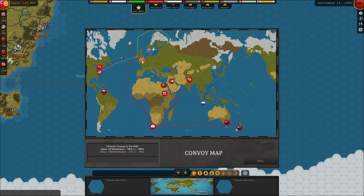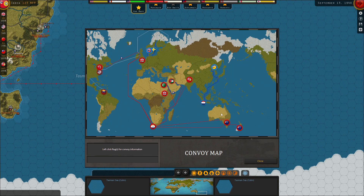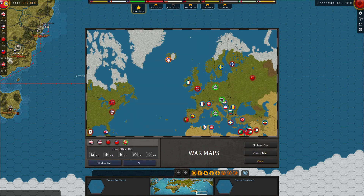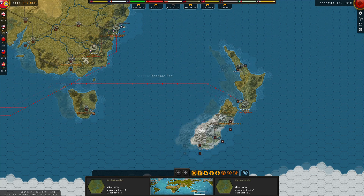UK to USSR mobilization doesn't start until the USSR is fully mobilized. I'm very sad to see that America did not get mobilized enough after the fall of France to begin lend-lease to the UK, but those destroyers-for-bases and things like that will hopefully come in handy. Iceland's in the allies and yet I can declare war on them - South Africa's in the allies and I can declare war on them too. Well, good to know the game gives me the option.